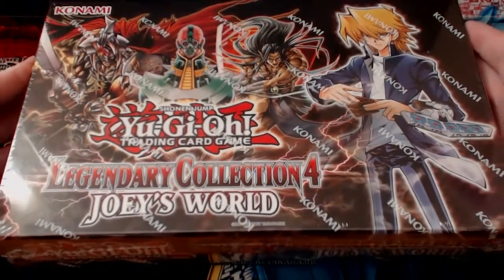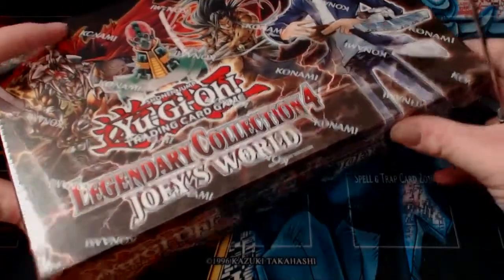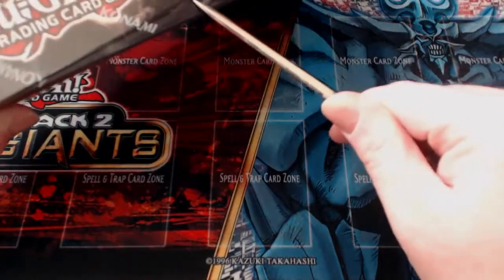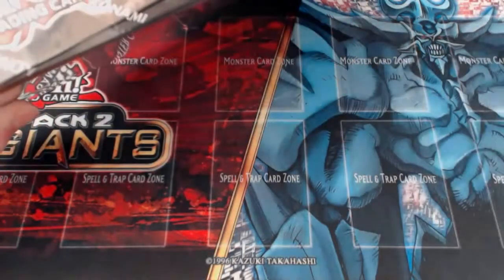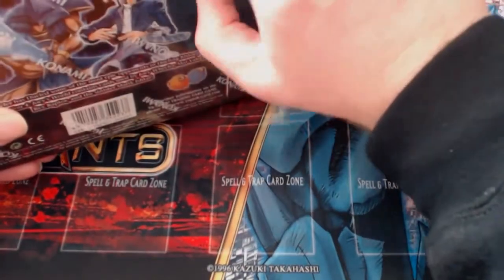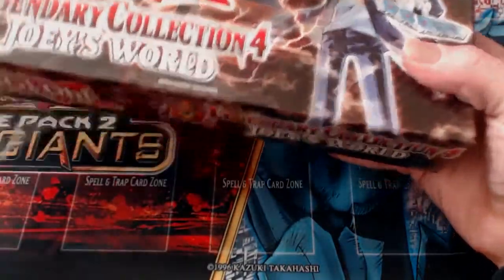So the aim for me - because I've already pulled a few of the good cards - the ones I really need for my collection are a Harpy Lady 2, Harpy Lady Dancer, and a Harpy Queen. And I haven't pulled a Red Eyes yet. Despite the amount of booster packs I've bought, I've still yet to pull a Red Eyes.